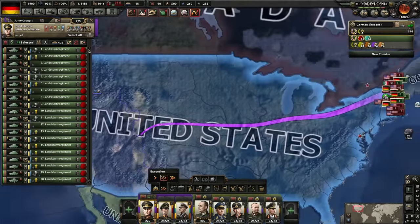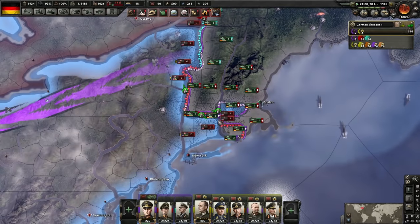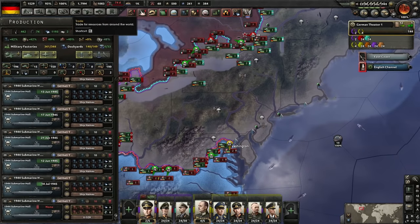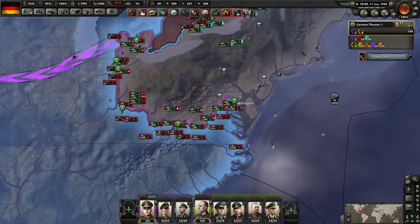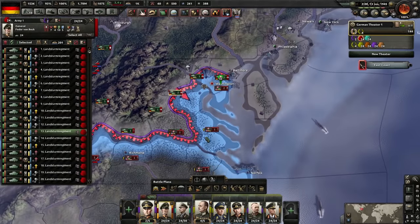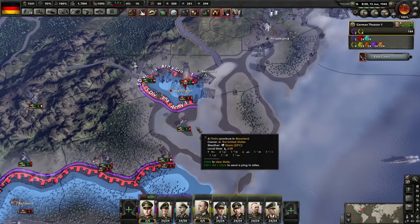I was gonna send the infantry I'm training back in Europe, but I don't think there's any point — I think we can break them without them. Canada is holding quite well, but I can't say the same about the USA — they're getting completely dumpstered. There is a way around the fuel issue: go into logistics and set supply fuel to air and navy but not army. The penalty for army is just reduction of speed, whereas the penalty for air and navy is attack/defense modifiers and all the other bad stuff. So we just let the penalty hit the tanks — slower tanks is not the end of the world.